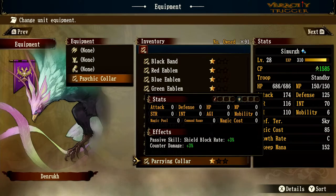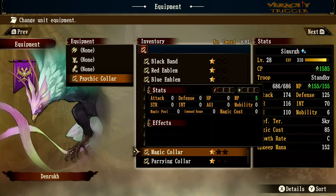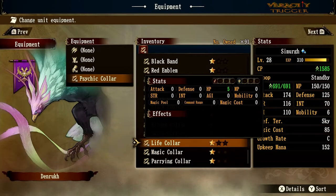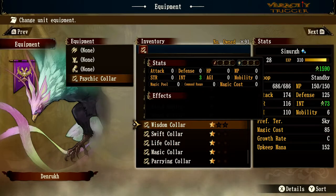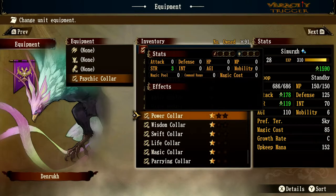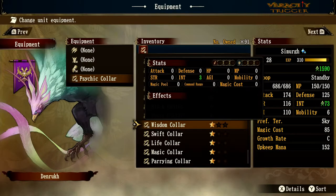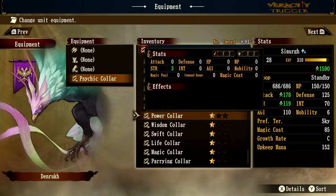If you want to see all the stats on the right, just go up and down to see those basic stats. Magic Collar gives MP plus 5. Life Collar gives HP plus 5. Swift Collar gives agility plus 3. Wisdom Collar gives intelligence plus 3. Power Collar gives strength plus 3 — you can see strength going up, which shows attack going from 174 to 178, because strength determines attack and attack determines the actual damage you see in battle.